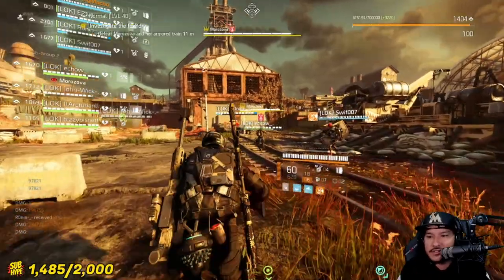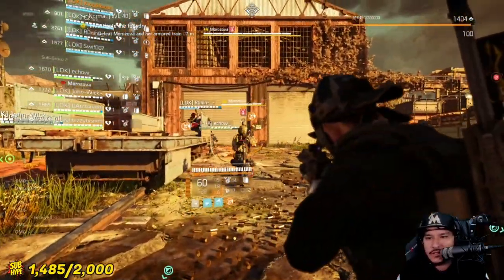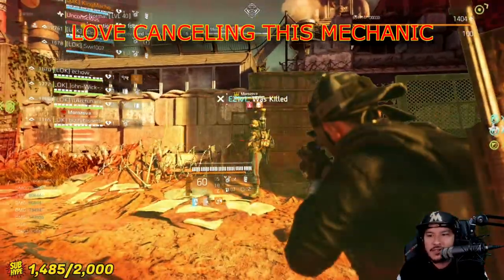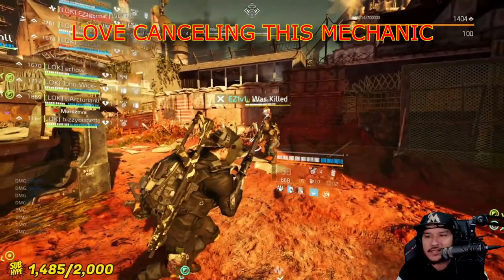Another way you could use this weapon is to stagger Morozova when she's about to do her rocket. You just need one stack — you don't need any damage on it. It comes in really useful because she kills a lot of people with that rocket launch, especially when they're stacked up together.